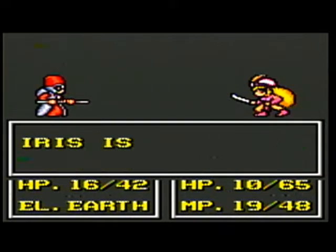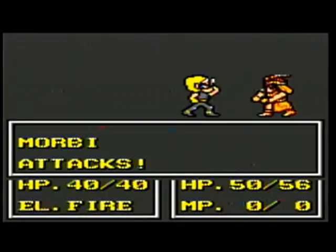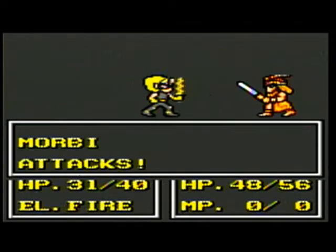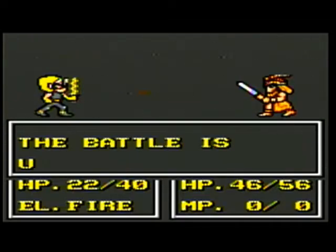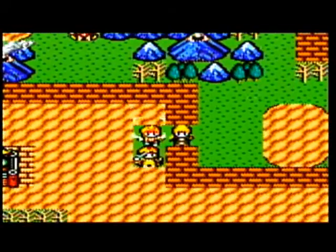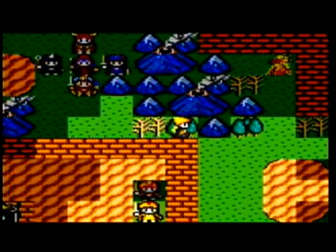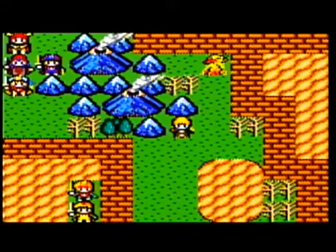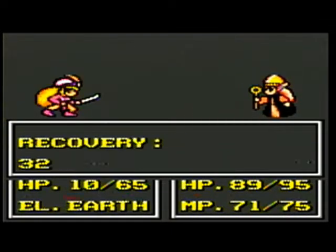Ouch — no damage even though sleeping. A Moby! That's a pretty bad enemy at this point in the game. It is fire, so that's to be expected. Now we can finally heal — Iris, time to be healed. Pretty soon we'll be able to get the life spell — that'll be good.